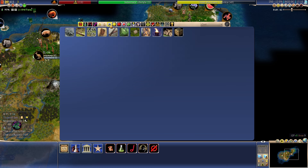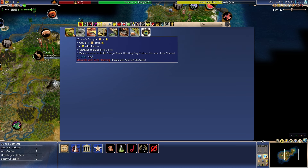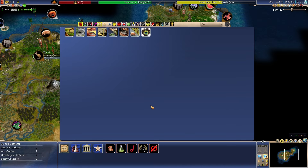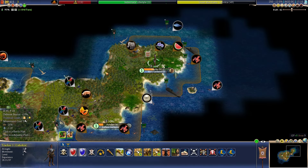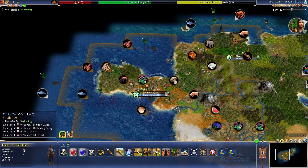I'm just going to queue up a bunch of things in these cities — mostly a mix of production, food, and gold — as long as they can get multiple buildings in one turn or something like that, because some cities can do that, like my capital.